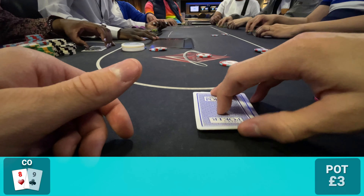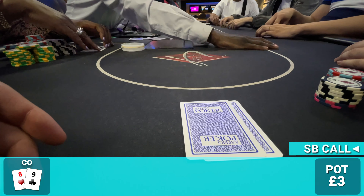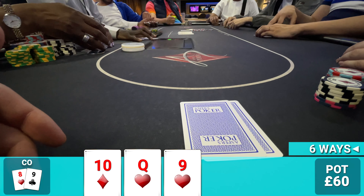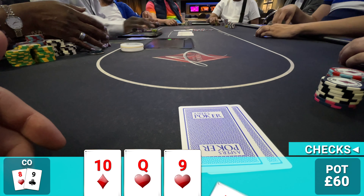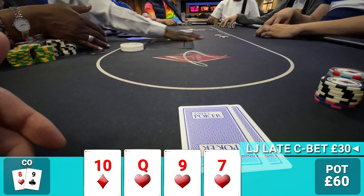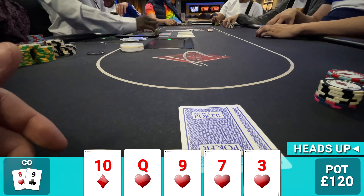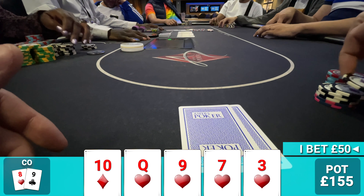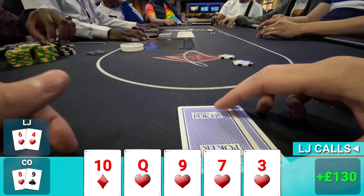Back to playing more normally — in the cutoff with eight-nine offsuit. There's a limp from plus-one, a raise to £10 from the low jack, called by everyone yet to act. Six ways to a flop of ten-queen-nine with two hearts — a very wet board. It hits our hand marginally, so when it checks to me I check and button checks back. Free turn comes the seven of hearts — now open-ended with a flush draw. The pre-flop aggressor makes a delayed c-bet of £30. I call and we're heads up to the river, which is the three of hearts. Low jack checks. I go for around a half-pot bet, he thinks about five seconds and calls. We show our eight-high flush and he turns over six-four of hearts — very unlucky river for him.